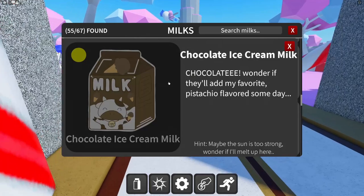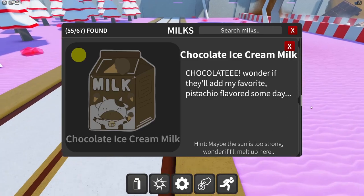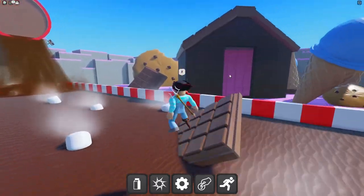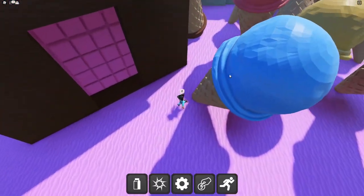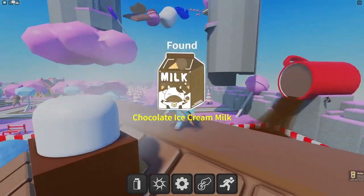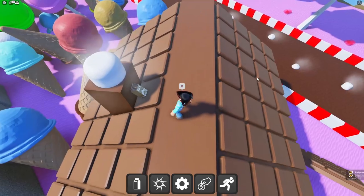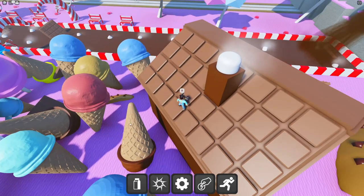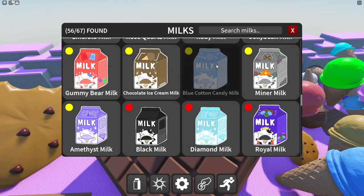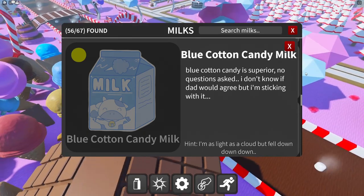Chocolate ice cream milk — hint says 'the sun is too strong, wonder if I'll melt up here.' Maybe if I climb up here for no apparent reason — on the roof! He's trying to hide from the sun, right there. I had to climb a chocolate ice cream cone to get on the roof — genius!